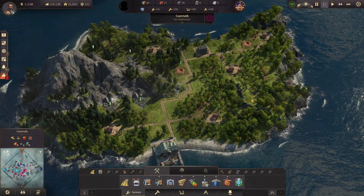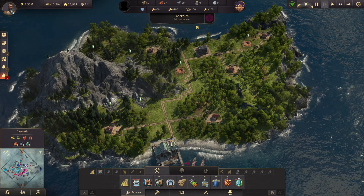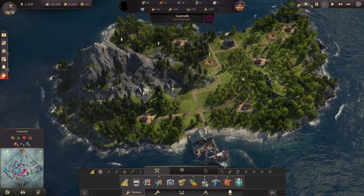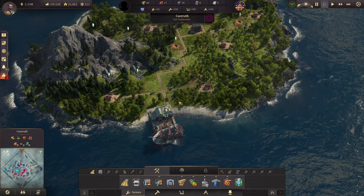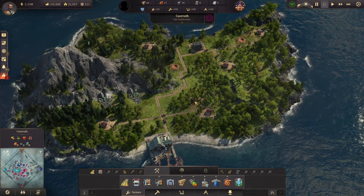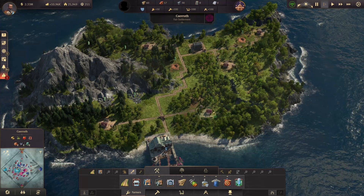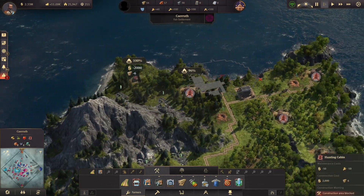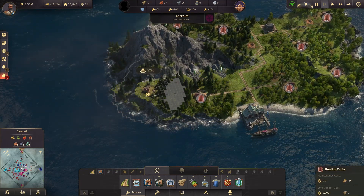Another thing we can start doing is using a lot more of these small islands. They are very small, but remember they have free workforce, and this free workforce also means you don't need to provide any population — you don't need to put any firehouses and things like this. So this is quite useful. For example now we have a few more farmers — we have 100 in total — so let's try to put a couple more and increase our production. I think now we're covering pretty well.